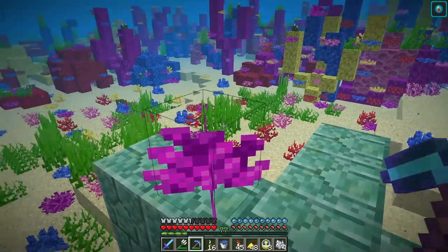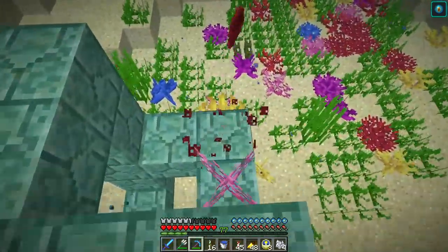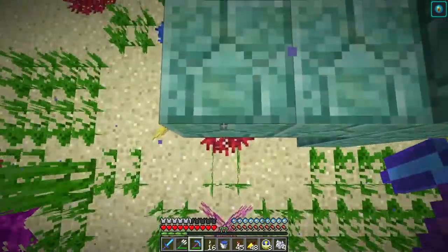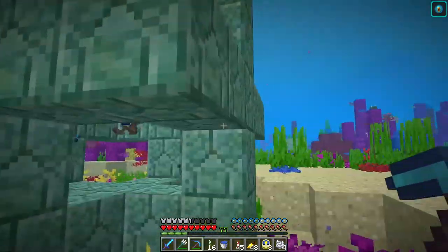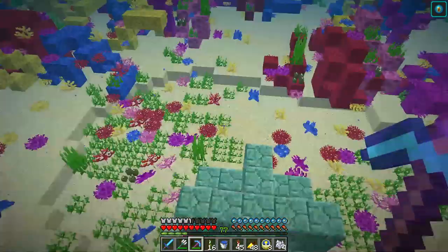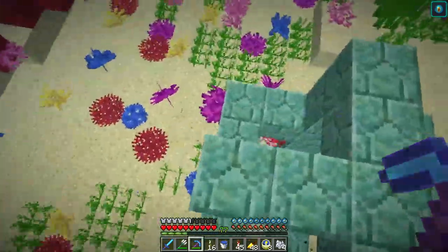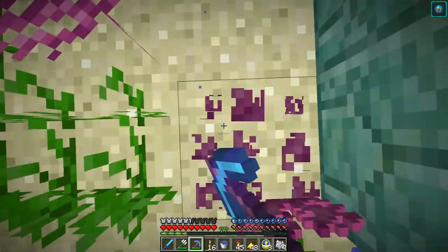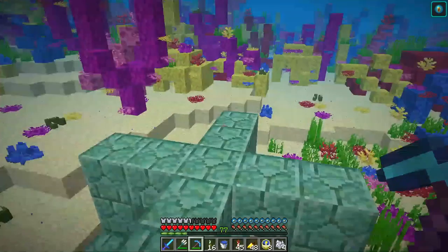I also need to figure out the right material to use, because this prismarine breaks easily with the efficiency five pick, which is what I have here. So I don't want to accidentally be breaking the conduit. I'm also a little surprised, honestly, that there's only five different types of coral. I'm surprised they didn't do more of a rainbow and do eight — like every other thing that has colors has eight. Anyway, that's what I've been doing over here, and then I'll decorate it up.